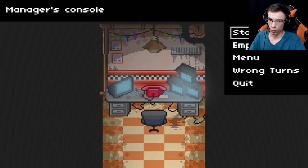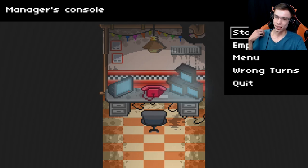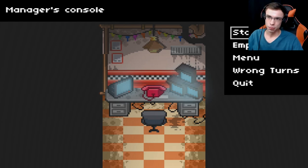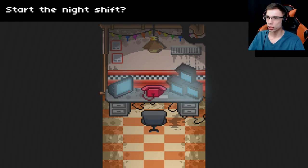Every other re-roll was for a security officer or for the mascot. It was very unfair. So now we're going to do some endgame stuff. I know how to beat the game and it's actually very simple. So let's go ahead and start the shift.